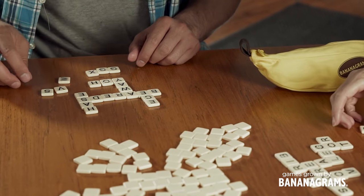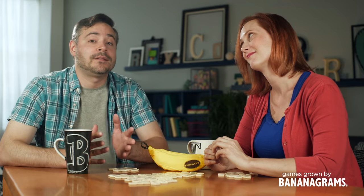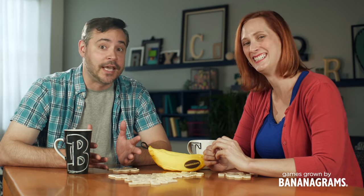If at any time you have a tile that you just can't seem to find a place for, you can shout "dump" and trade in the problem tile for three fresh new tiles, and hopefully they will fit nicely into your grid. Or you may get two Q's and a Z if the universe hates you.